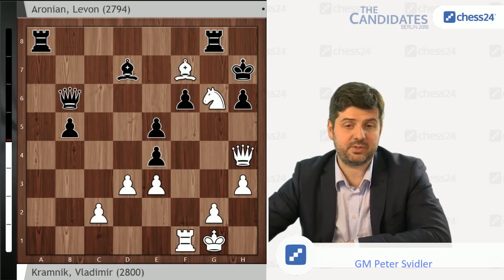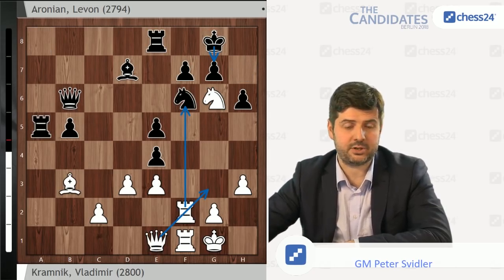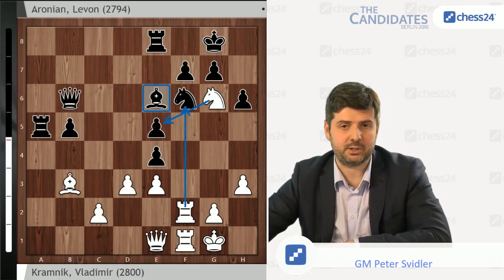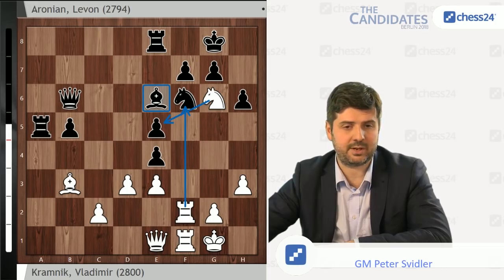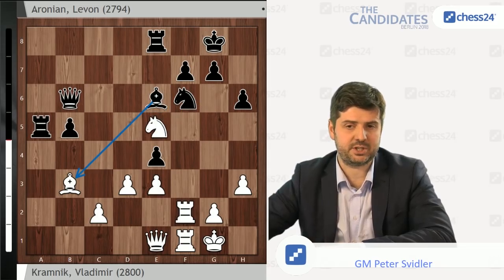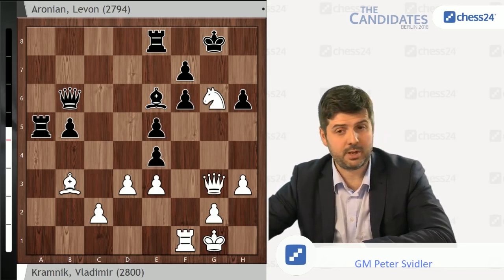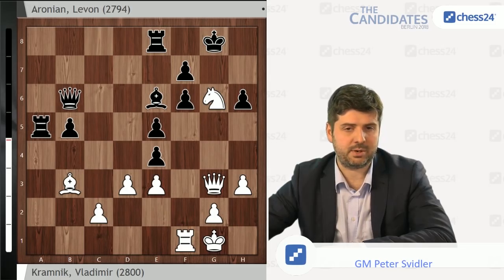And the move that Levon played after Ng6, which is Be6, is I think the most obvious one in practical play, and I think most people would immediately gravitate towards it. During the live broadcast, we thought that the move that Vladimir played here — which is Ne5 — misses a win, which is not actually true. Rxf6, gxf6, and Qg3 would probably, in practical terms, be stronger than what Vladimir played, because I think Black would find it extremely hard to make all the correct moves here needed to survive.